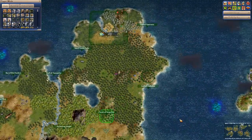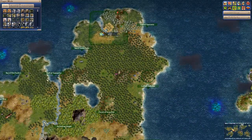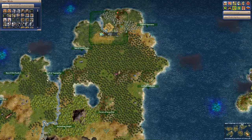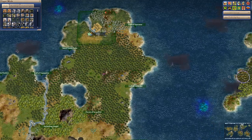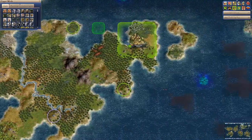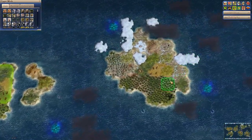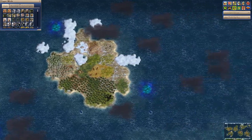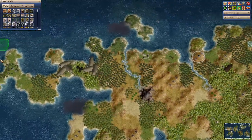Zooming out, you can see that in our random continent generation we ended up with one, two, three, four, five, six continents. And then this island over here — I guess people are going to fight wars over this. It is the aggressive settings after all.